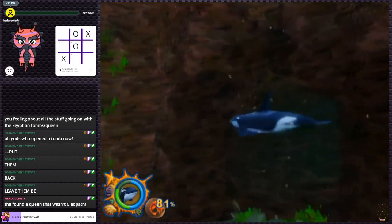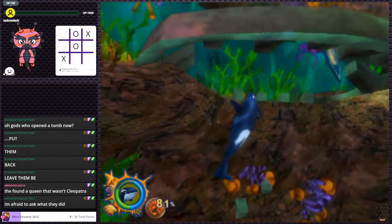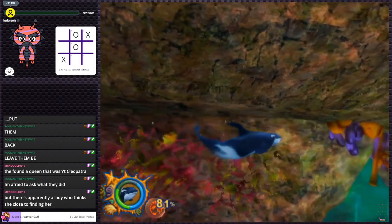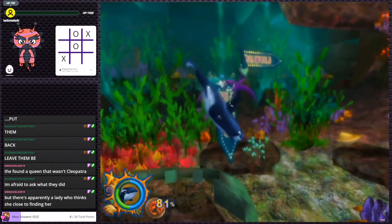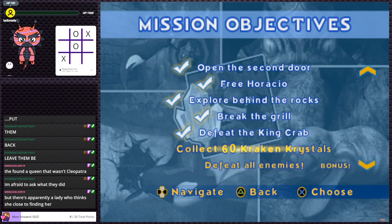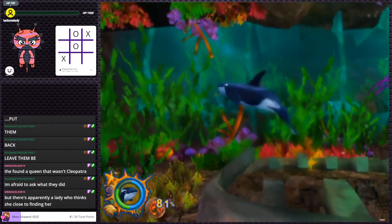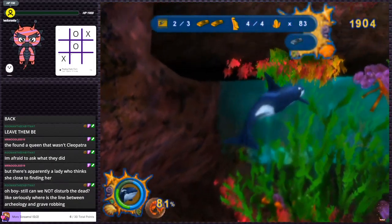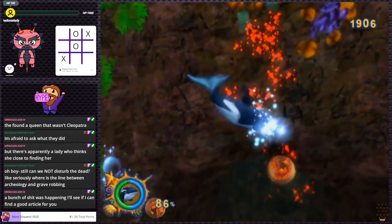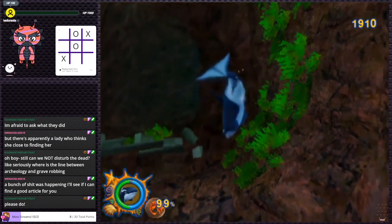This game runs better than the new Pokemon, I'll give it that. I'm enjoying the new Pokemon game — it just runs like absolute garbage. Mission objective: collect 60 kraken crystals, defeat all enemies. Did we not do what we needed to? Oh — is it because we didn't collect all the kraken crystals? I thought that was just a bonus objective. There's a hole but I can't swim down it.